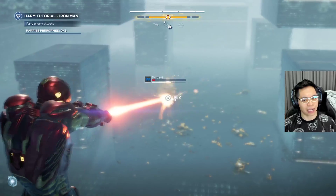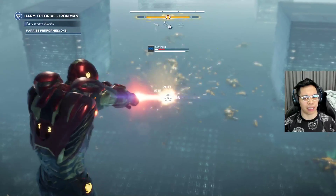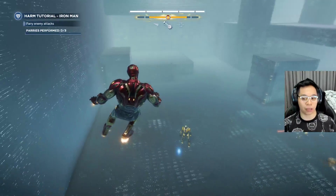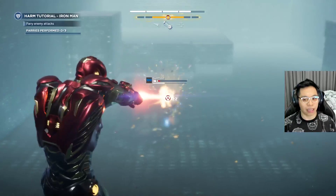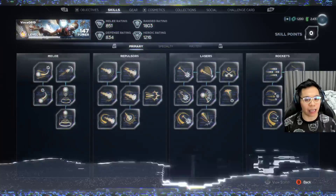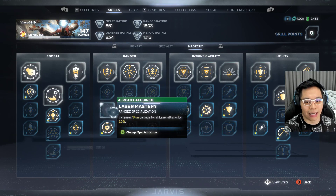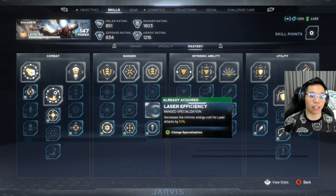I like using lasers if there's a big dread bot — those giant four-legged things. If I have teammates who are meleeing away at them, I'll sit back and put my laser out. One of the laser skills is that if it's focused on an enemy for a long time, especially a big dread bot, the damage supposedly goes up. But I wouldn't use it as much if you have your mastery skills set on rockets like I do.